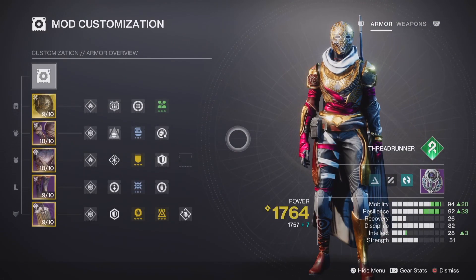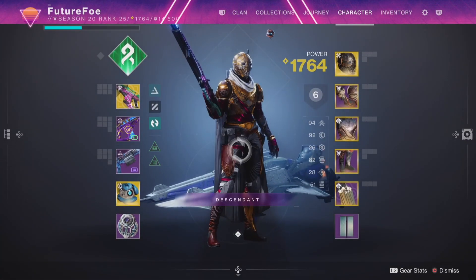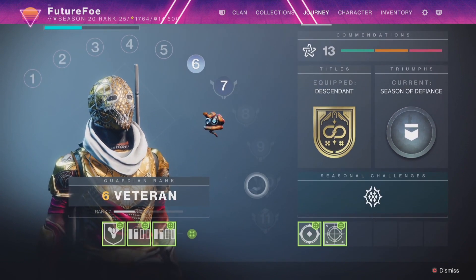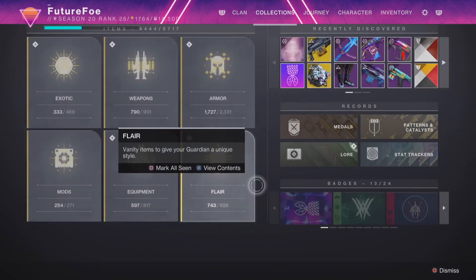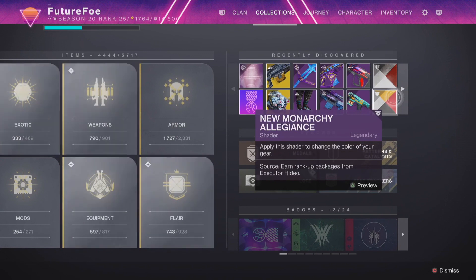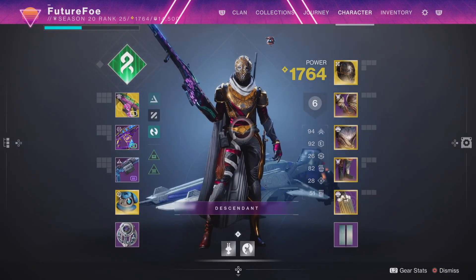We're going to go over all of that in just a moment. We're also going to go over the new revamped journey tab which contains the new guardian rank system, titles, triumphs, and commendations. Then we've got the new collections tab as well that has been cleaned up — more items in the recently discovered section, smaller records and badges to accommodate everything better. But let's start by taking a look at the new loadout system.